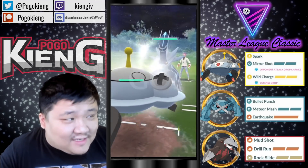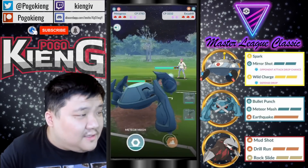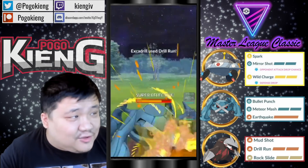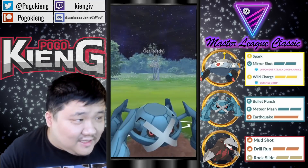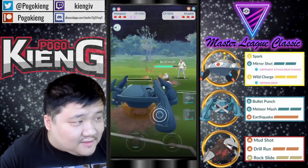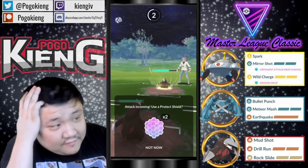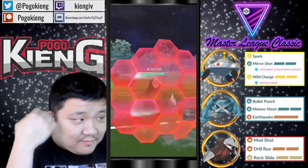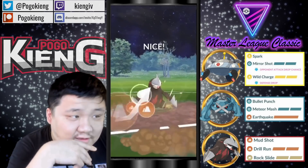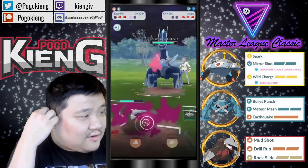I'm going to lead Magnezone in Master League Classic — this is very weird. I'm going to switch into Metagross, going to be met by an Excadrill, which honestly destroys this entire team. They obviously have an Excadrill mirror. Just barely able to get to the Earthquake, which is rather nice, but I have no idea what Magnezone is going to do against this team. Going to have to double shield the Excadrill to have any chance of winning here.